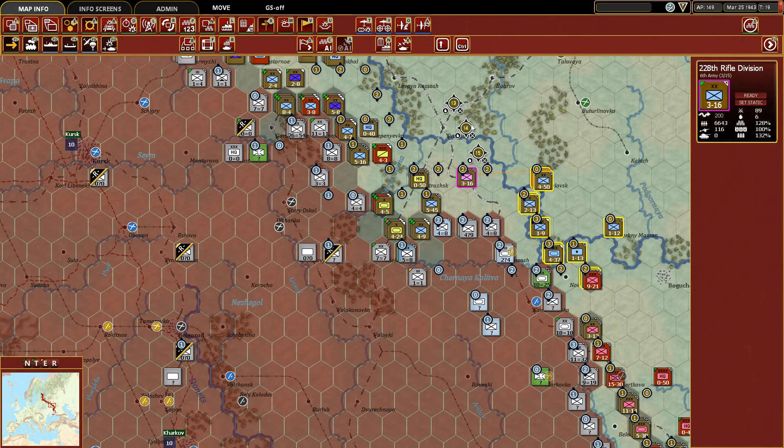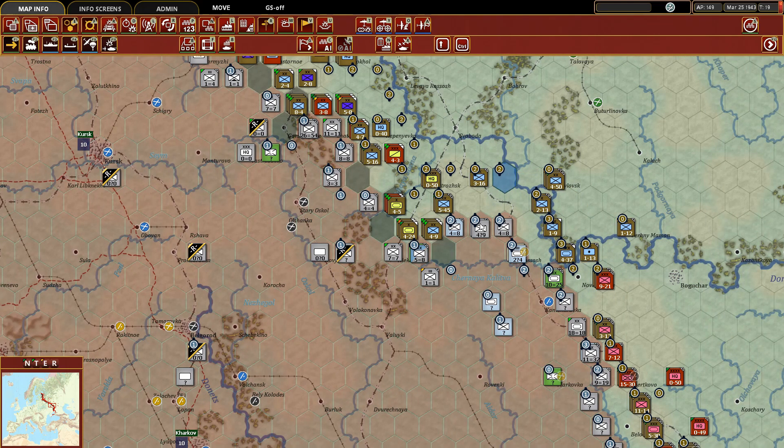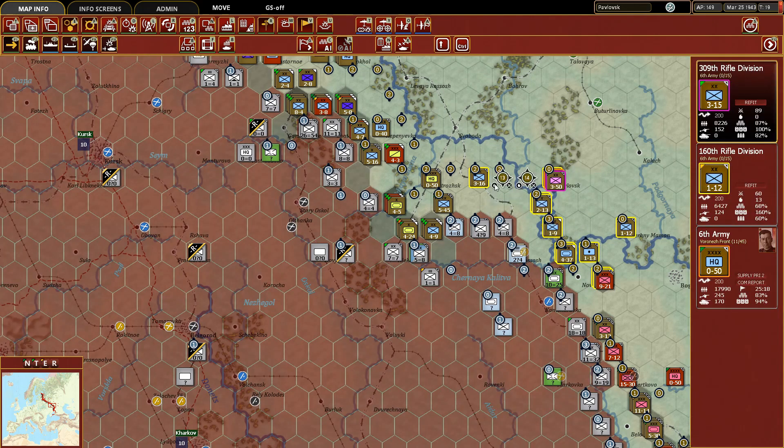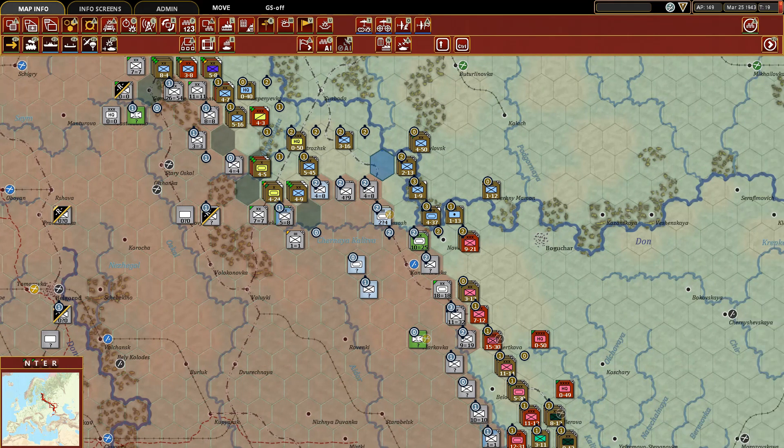Over here these guys are okay — their objective is just to make sure the Germans don't push north. They're content not being aggressive because they don't have the strength to push either. Given fortification levels of two with about 10 defensive value in each hex, this entire German army doesn't have anything that could break through. Where we're strong and they're weak we push; where they're strong and we're weak, we hold and regroup.